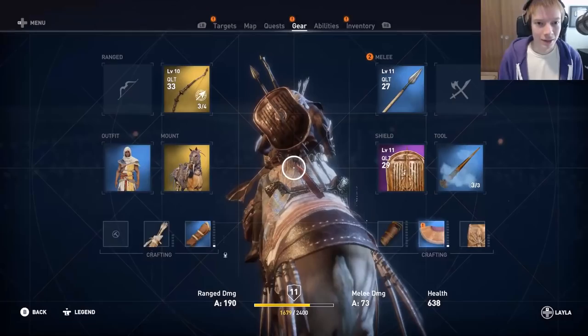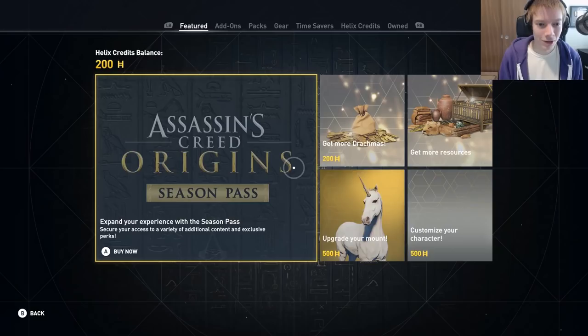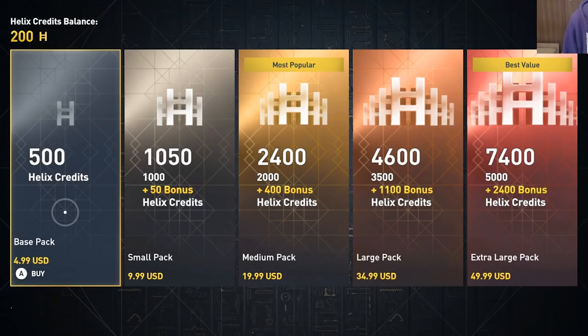Looking around for a bit, I finally found some footage courtesy of YouTuber Ubicentral, showing what the game's e-store looks like and what you can purchase with helix credits. First things first, let's take a look at the prices of the helix credits. $5 will get you 500 credits. $10 will get you 1,050 credits. $20 will get you 2,400 credits. $35 will get you 4,600 credits. And finally, $50 will get you 7,400 credits.